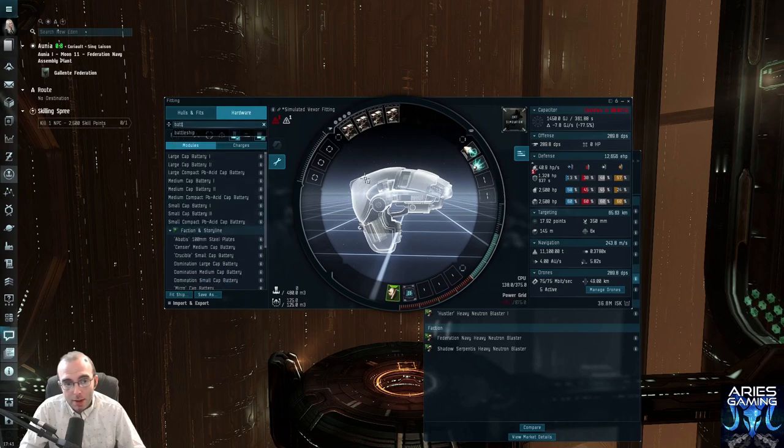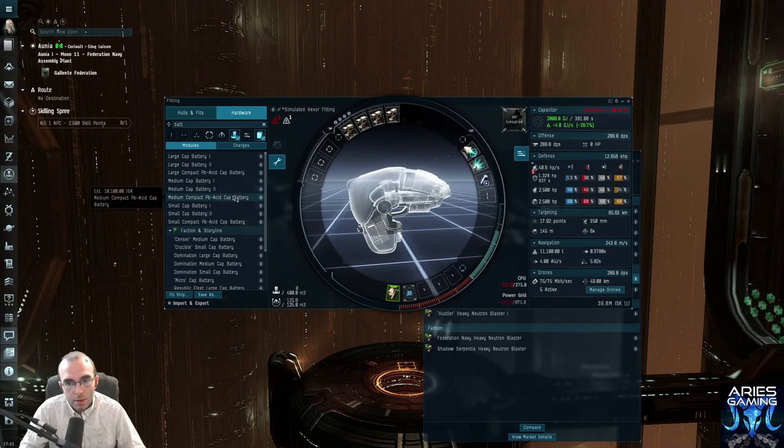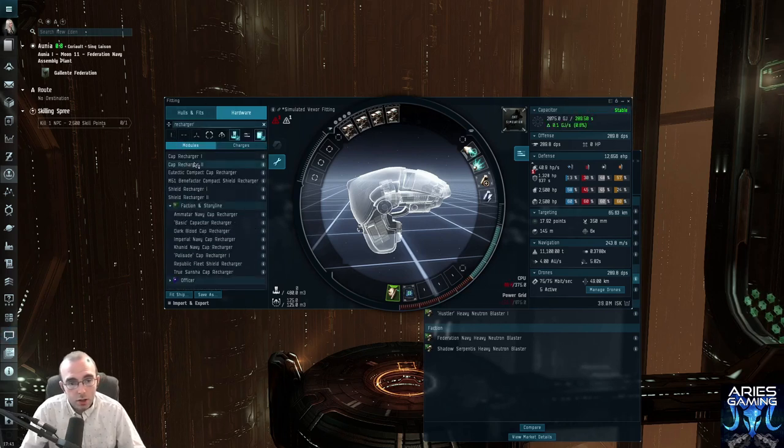We can solve cap stability in a couple of ways. We have two empty mid slots, and batteries go in the mids. You can tell which kind of battery to fit by hovering over it — a large cap battery II sends my power grid to negative 583, so there's no way that fits. It's a medium ship, a cruiser, so it'll probably take a medium battery. I'll stick a medium battery on here — our capacitor goes from negative 77 to negative 24, so we need one more thing, probably a cap recharger.